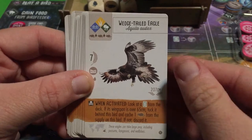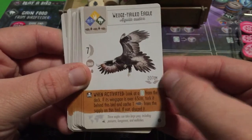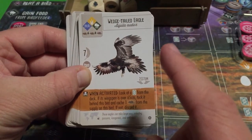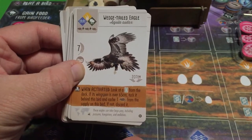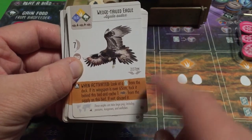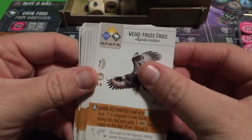The Wedge-tailed Eagle: look at a bird card from the deck. If its wingspan is over 65 centimeters, tuck it behind this bird and cache one rodent from the supply on this bird. If not, discard it. Unlike similar abilities elsewhere in Wingspan, this one also caches a rodent — so it's possible to score two points every time you activate it. If the wingspan doesn't qualify, you get nothing.